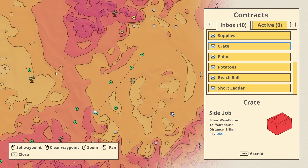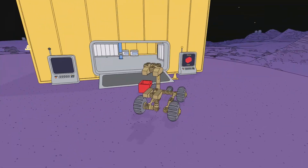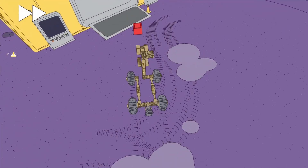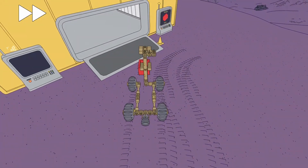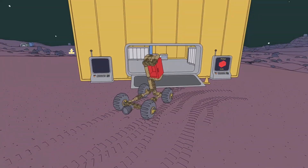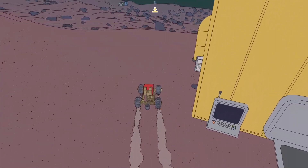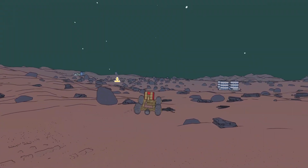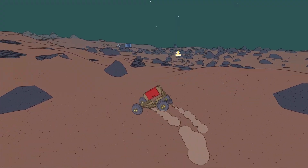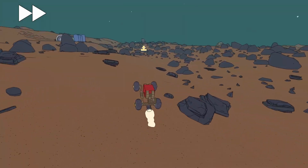Let's first get the empty crate. Shouldn't be too hard, it's just an empty crate. And off we go in that direction. There's a bunch of rocks in between, let's just rock our way past. Not drift but drive — offline in this case.